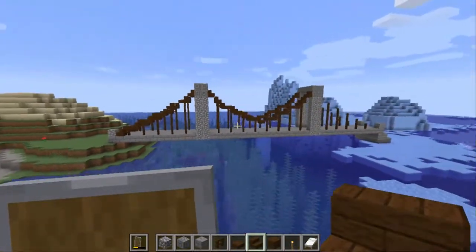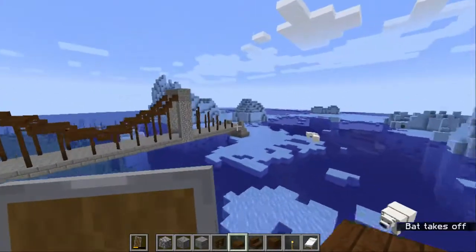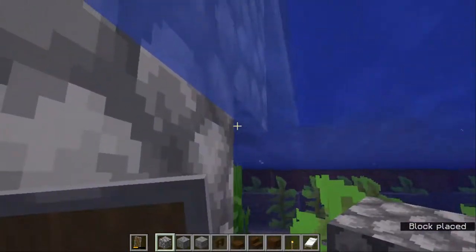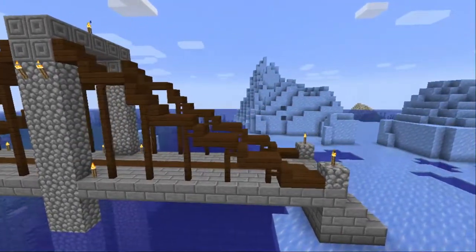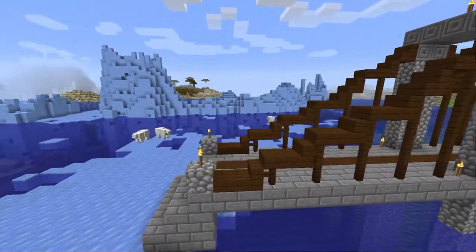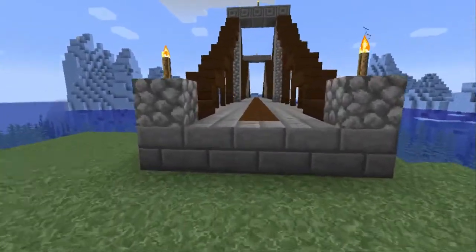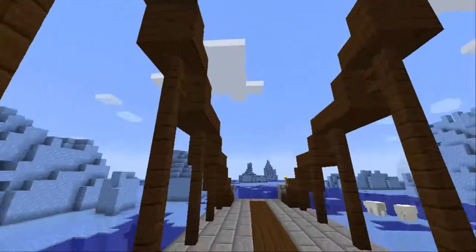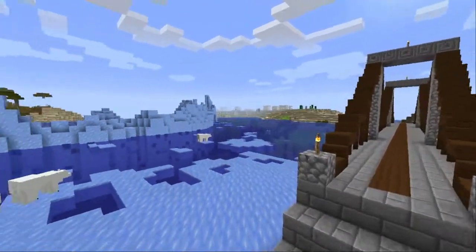I do the exact same thing to the other side. If you want to make your bridge look super polished then you just have to extend that cobblestone all the way through the water — it just makes it look so good. I also went in and put torches in, and I made a strip of dark oak wood because I feel like that really ties the whole bridge together. This is the bridge when you're running through it — it looks so cool! In creative mode it took about half an hour; in survival it'll take about an hour, but I think it's pretty worth it.